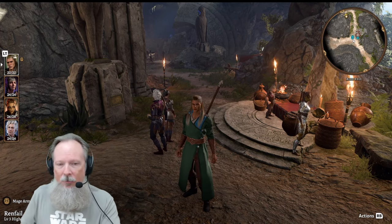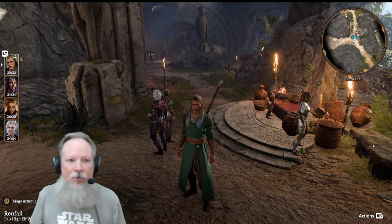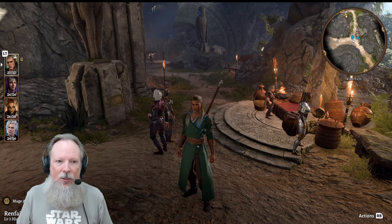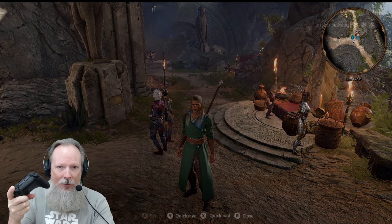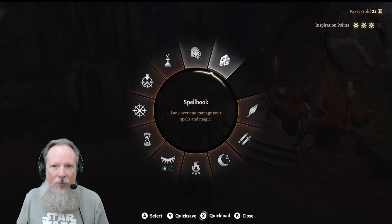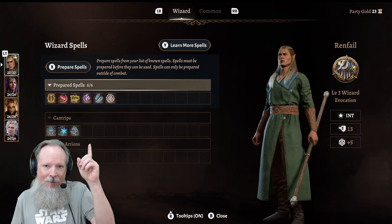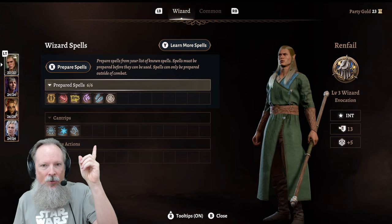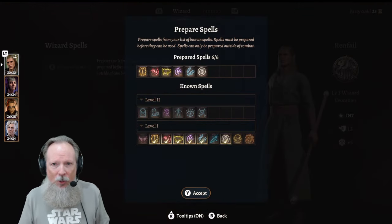Here we're in the Druid's Grove in the early sections of the game, and I can go through any of my characters that use spells and change them out. The easiest way to do that is on your controller — you're going to be hitting the right trigger button, and that's going to bring up this menu. The one you're looking for is where it says Spellbook, and once you're in the Spellbook, you're looking for where it says Prepare Spells. You're going to hit the X button to open that menu up.